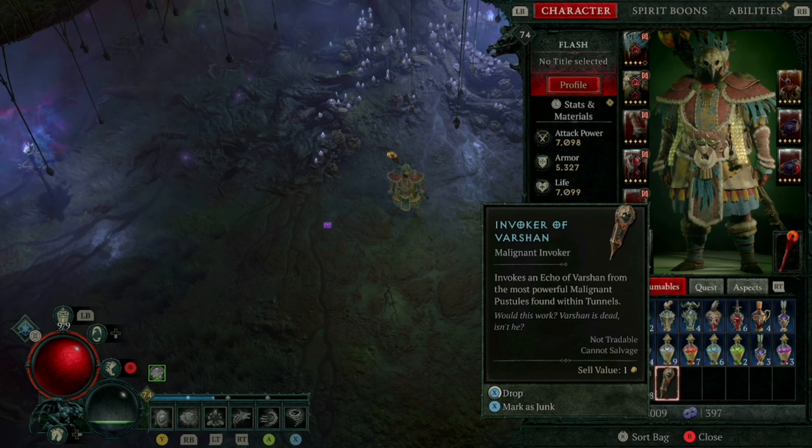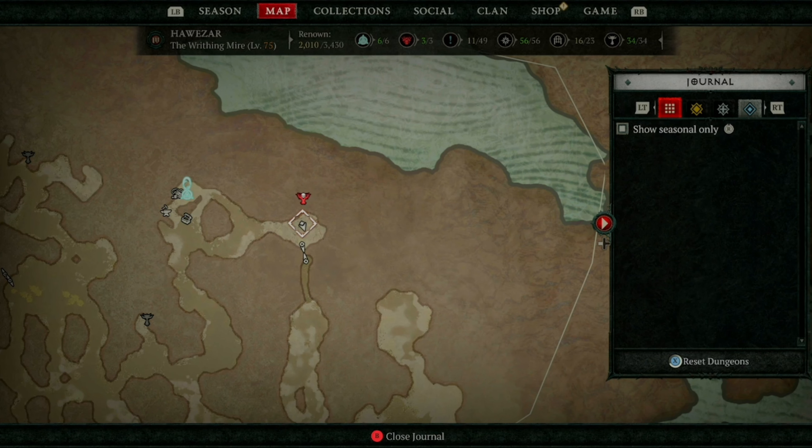Today I'll be showing you how to get the Torment Invoker, which is the Torment version of the Invoker of Varshan. Most likely you have this problem because you went to Nightmare or Torment prior to completing the new seasonal questline. First things first, if you have not already done it, you need to complete the questline. You can do this on any difficulty, but to speed up the process, you might want to start on Tier 1 or 2.